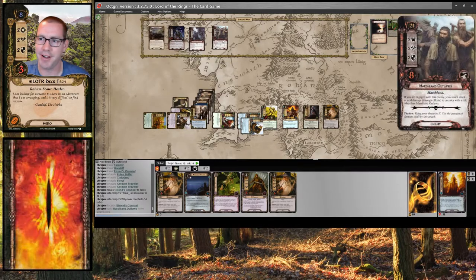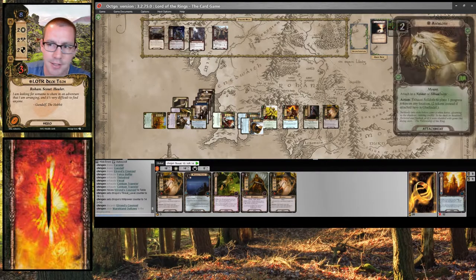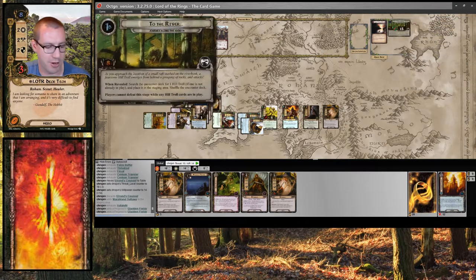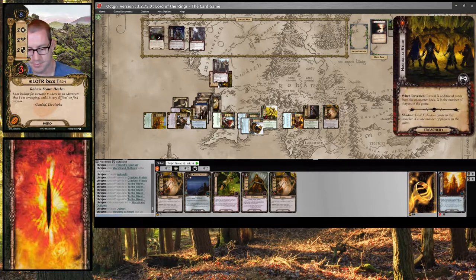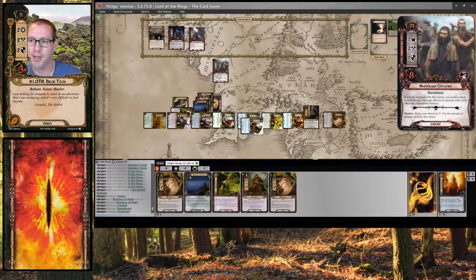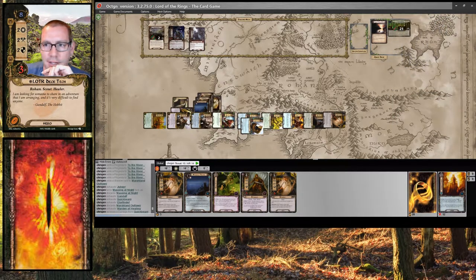We are up against six in the staging area. Let's leave those guys. Asphaloth puts two progress on Gladden Fields — up against eight, that makes six progress. I'm not going to travel to Gladden Fields. I am going to optionally engage the Marshland Outlaws; they get a shadow card. Jubeir will defend and discard the shadow card — didn't really do anything interesting, he takes no damage. Gandalf, Quickbeam, Glorfindel — enough to kill the Marshland Outlaws. I can heal Quickbeam finally. Gandalf does go away at the end of the round, and we refresh.